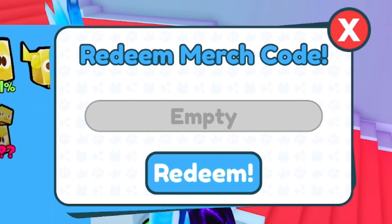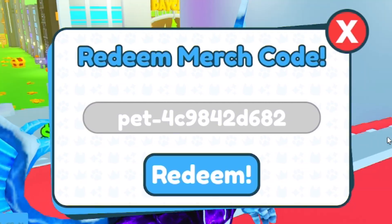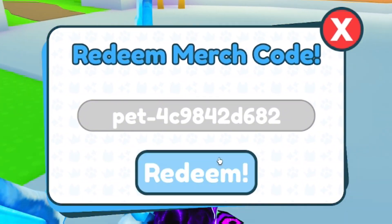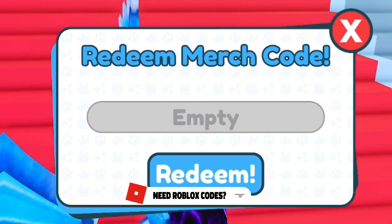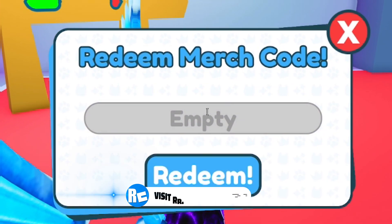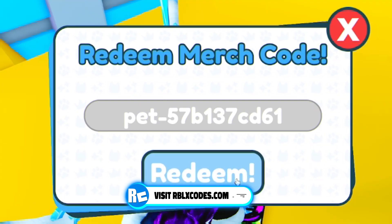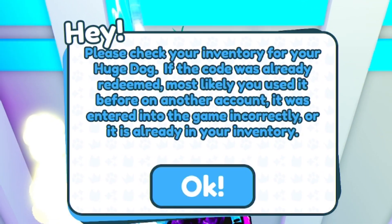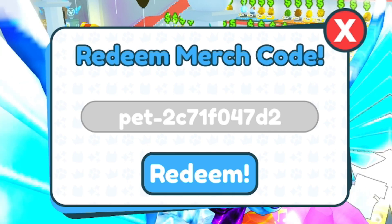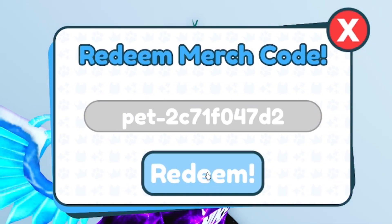Once you've redeemed that code, go ahead and redeem this one: pet-4c9842d682. Then once you've entered that code, redeem this one: pet-57b137cd61. After that, go ahead and enter: pet-2c71f047d2.